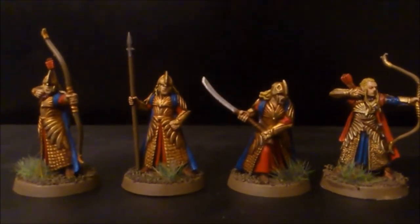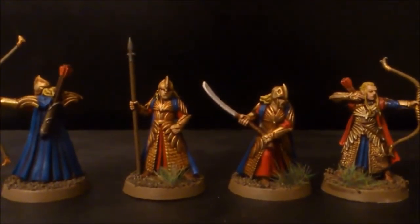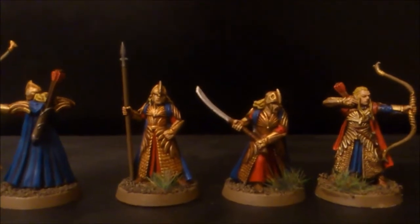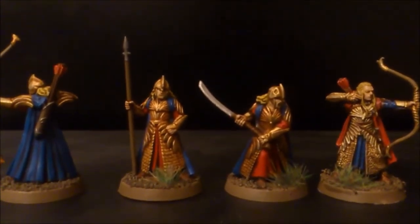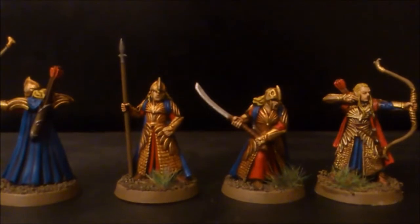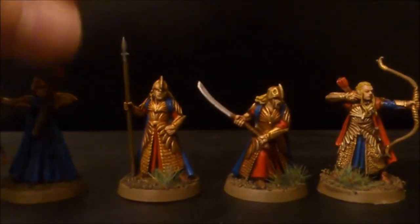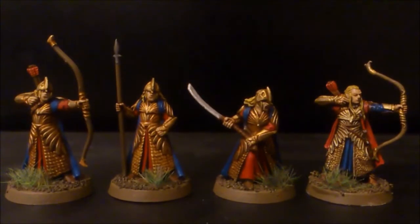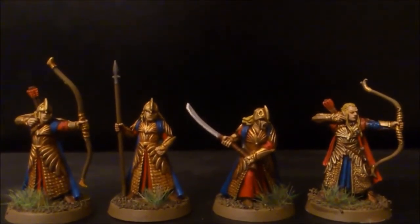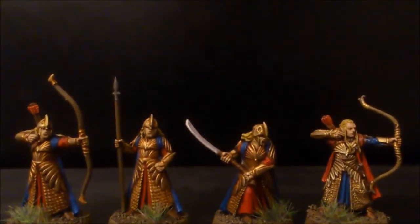Made it extra shiny, and I think it gives a pretty good effect. In regards to the capes, that was a base coat of Macragge Blue, and then that had a wash of Drakenhof Nightshade. And then it was highlighted again with Macragge Blue and then a final highlight of Caledor Sky. I'm pretty happy with those as well — the strong colours give a nice contrast to the red clothing. And that was done using a layer of Evil Sunz Scarlet, then a wash with Agrax Earthshade, highlighted again with Evil Sunz Scarlet, and then an extreme highlight with Wild Rider Red.